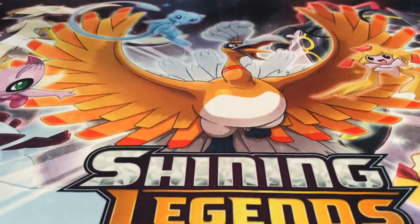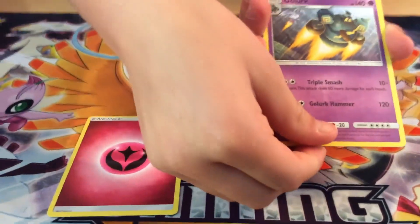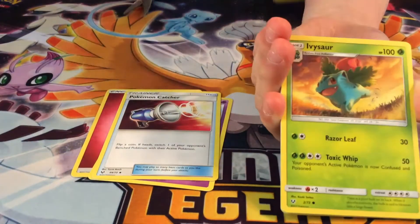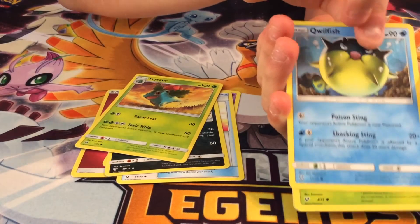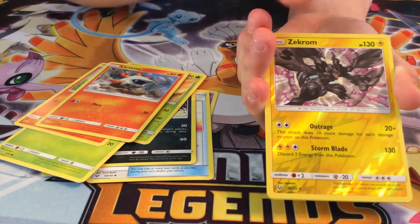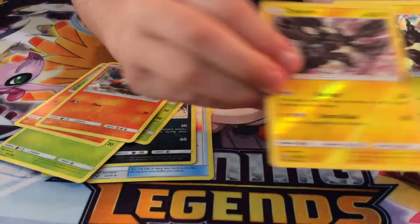Oh, fairy. So it's a fairy. A Golurk, Pokemon Catcher, a Liepard, another Ivysaur, a Quillfish, a Shroomish, a Litten, a Larvesta, a Reverse Holozacrum, and a Holozacrum. What the heck? We got the Reverse Holozacrum and the Holozacrum!